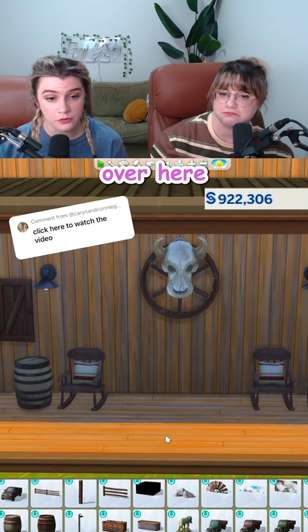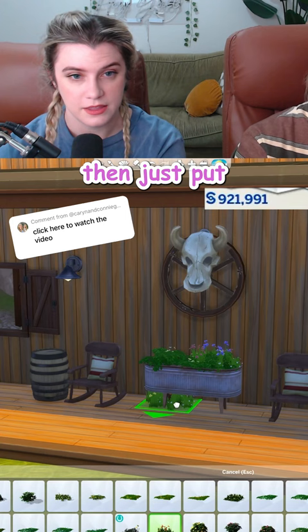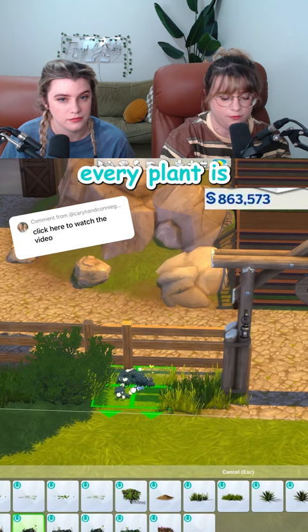I really want a planter over here, so I'm going to grab this metal bin from debug. Take a table and size them both down with the left bracket key. I'm going to use the nine key to raise it up, then just put some pretty flowers in there. It looks great. Every plant is another simoleon, so I'm going to go all in.